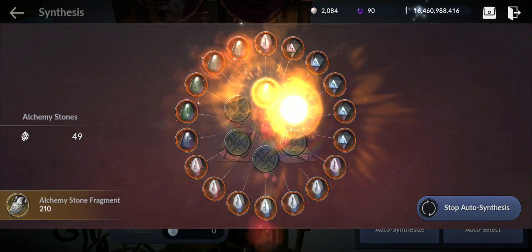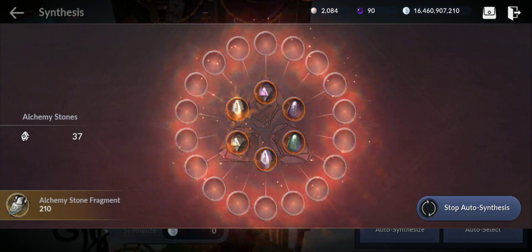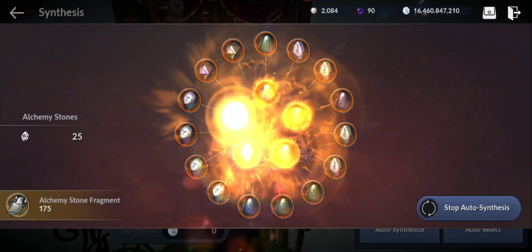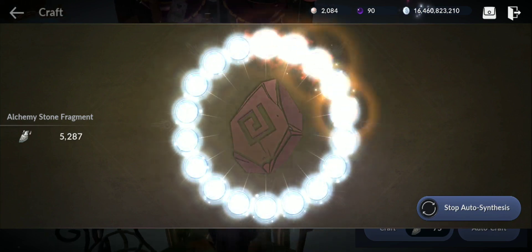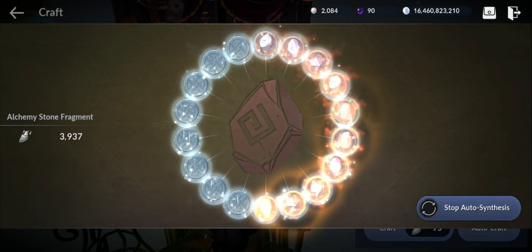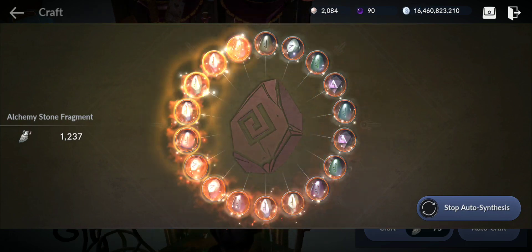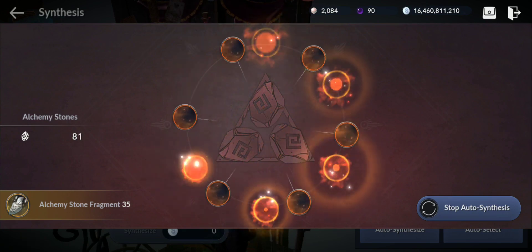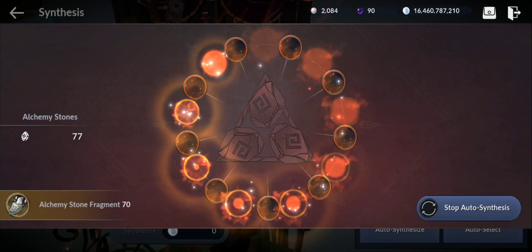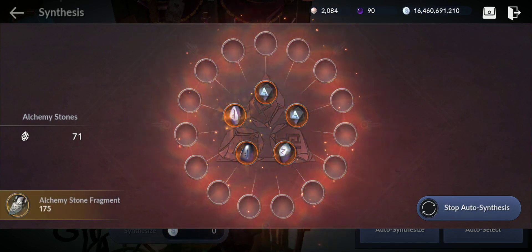No sushi for us again. RNG can be so annoying in this game - it's gambling. You can get crazy luck on some stuff and really no luck on others. Like I got lucky on the abyssal subweapon and the shoes, but not here. No sushi obtained from the 50,000 fragments spent.